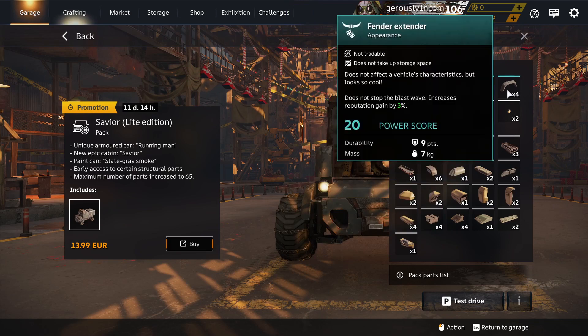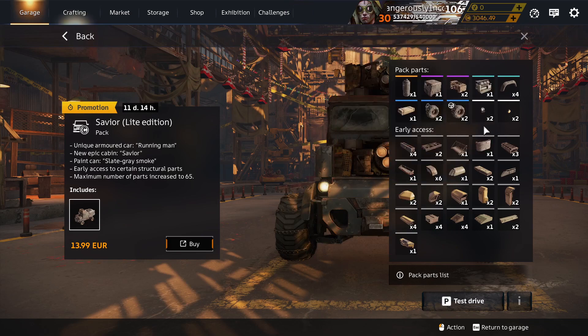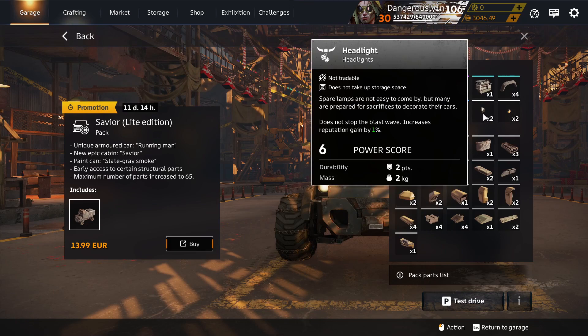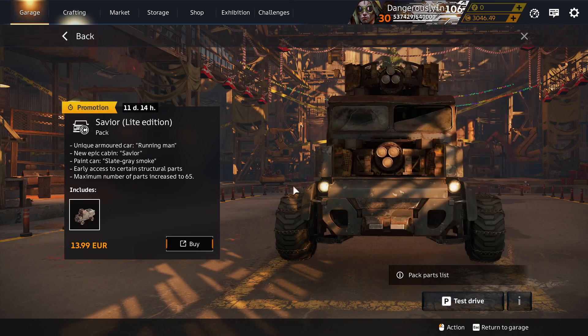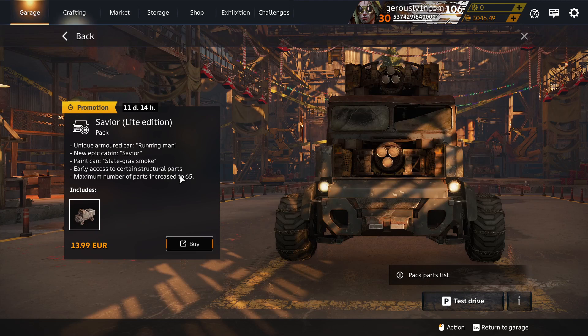Let me craft the Razorback. Fender Extender is in the decor container. Headlight is in the decor container. Round Brake Light is in the decor container. There's a paint can in the pack that isn't used in the slate grey smoke — I think that's new.